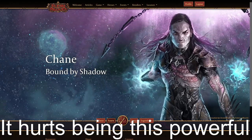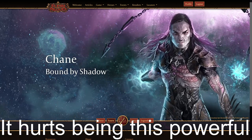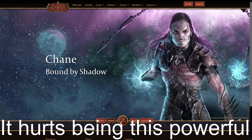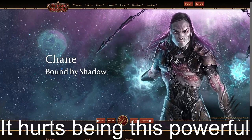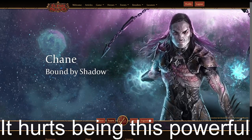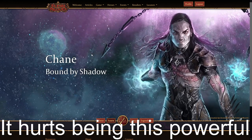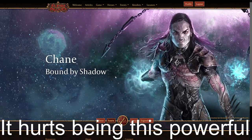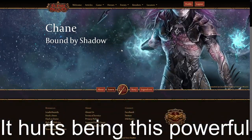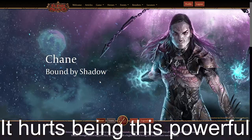Hello and welcome to another episode of Steelfur Speaks with me, Steelfur. Today we're talking about Chain — specifically classic constructed Chain. We're on the website looking at Adult Chain, and I think this guy has the best art in Monarch, maybe in competition with Prism. Some of his art plus the foiling is just way, way up there.